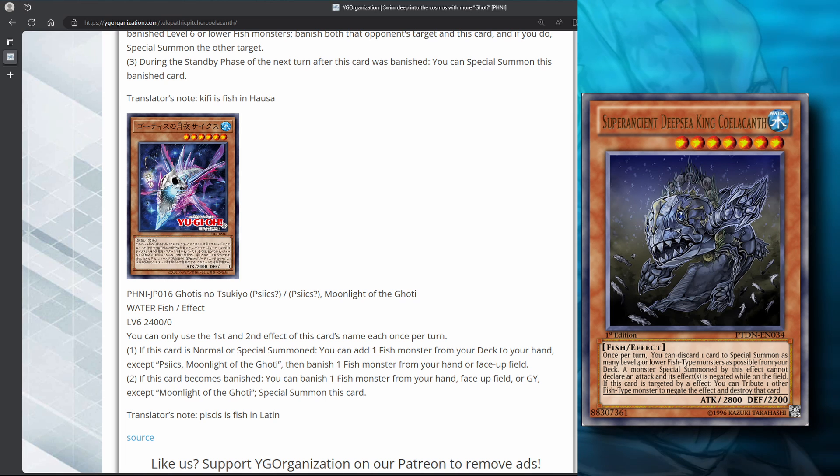Having to banish three of your own fish seems like a huge cost, but there are a few ways to reduce it. You can summon Arian Post and use Arian Post's effect to banish Moonlight of the Goatee. Then when Moonlight is banished, you can banish a fish in the graveyard that was used to make Arian Post, special summon Moonlight of the Goatee, add a fish to your hand, and then banish another fish. This also means just by summoning Arian Post, you can add Coelacanth to your hand.